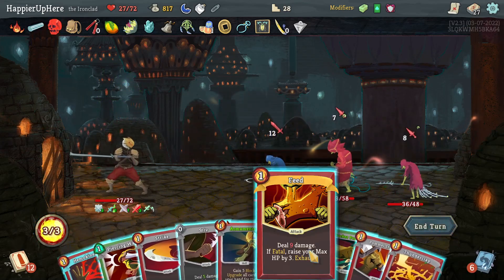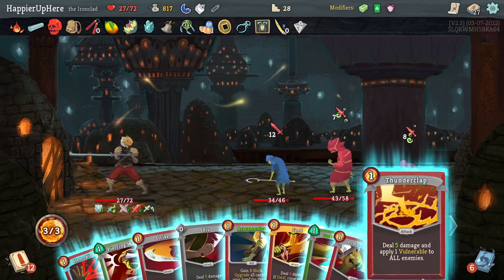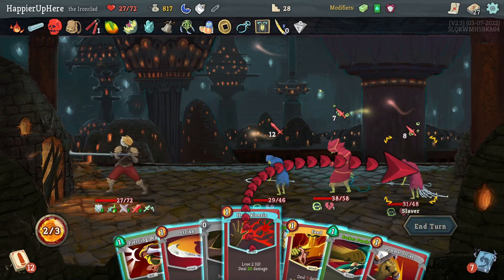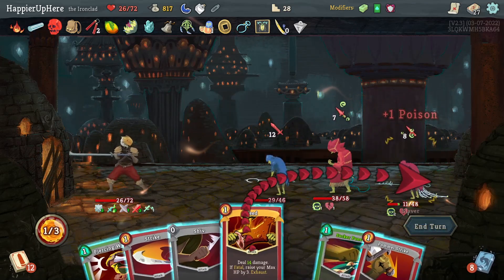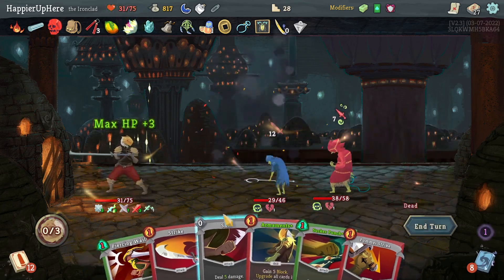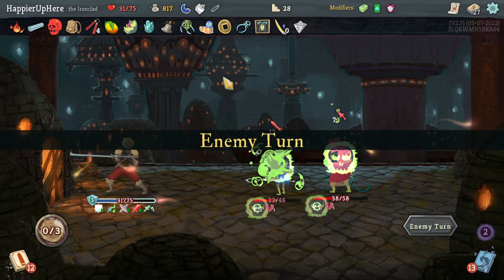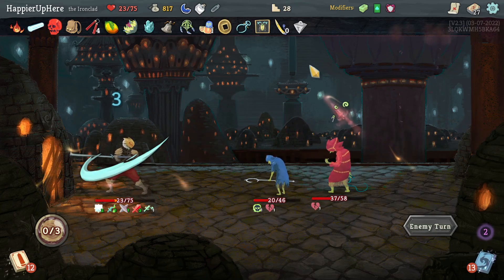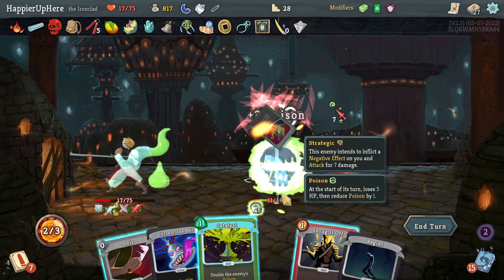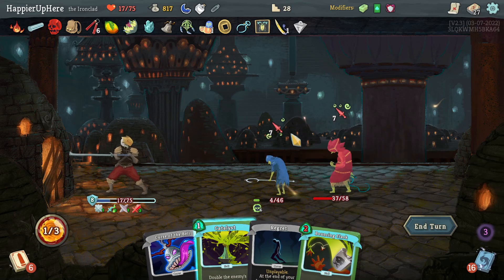At least Piercing Whale is a good thing to have here. Can I use Feed somehow? With Thunderclap and Hemokinesis I could, but I'll take a bunch of damage — which I think is okay. Hemokinesis is 20, and Feed would kill. Let's kill this guy with Feed, and I'm only taking 19 damage — I'll keep the Blood Potion for when I actually have to use it. Let's do Poison Stab — actually I don't even need to use Catalyst on this guy.